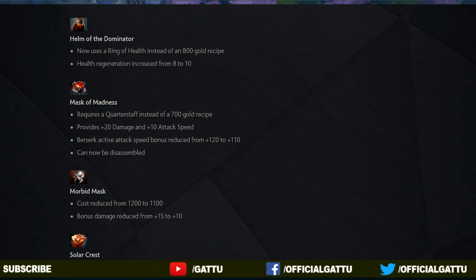And now the next item, the Mask of Madness: it now requires a Quarter Staff instead of a 700 gold recipe, and it provides plus 20 damage and plus 10 attack speed. But the attack speed bonus has decreased from 120 to 110. There is some good news as well — the item can now be disassembled.